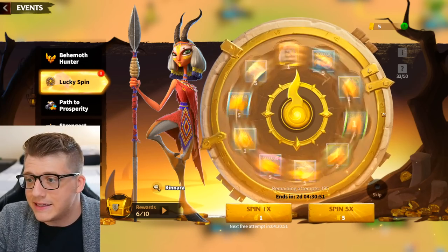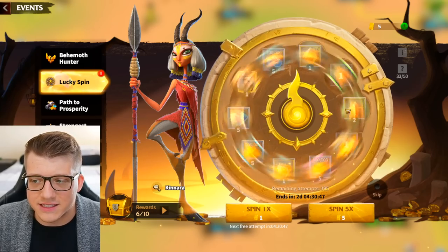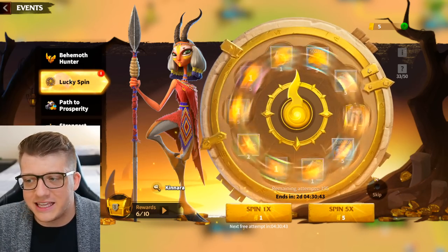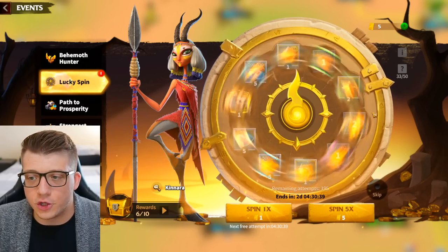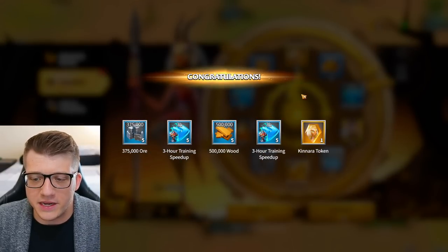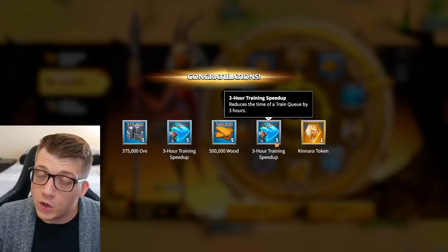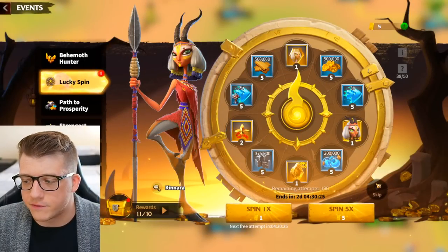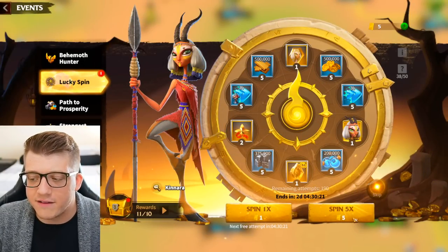The animation here isn't as cool as the one in Rise of Kingdoms even if it is more epic — the whole wheel is shaking. We got a pretty bad spin: two training speed ups we don't really need, and only one Kenara token from that 5-spin, which is not what we needed. Let's skip the animation for our next 5-spin. We get two Kenara tokens, which is actually pretty good, plus a little bit of training speed ups.